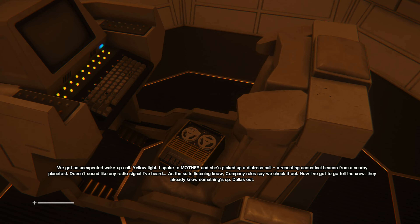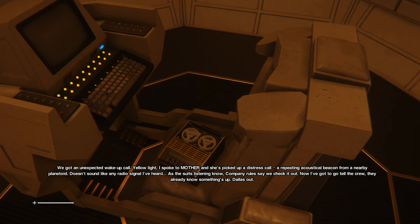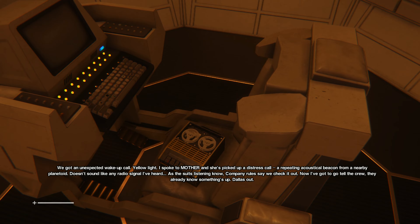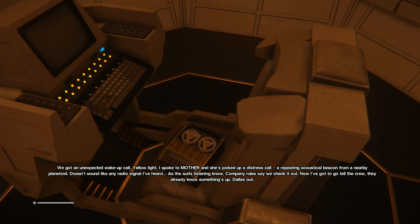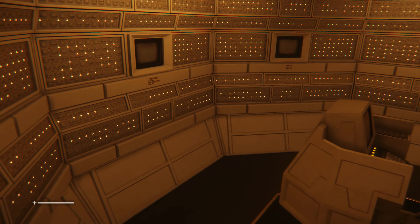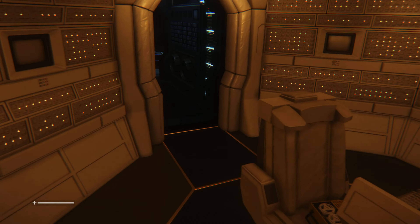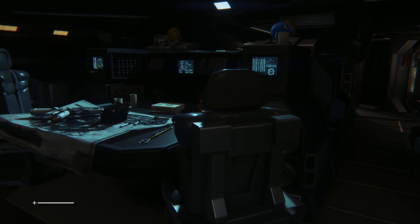There we go, we got an unexpected wake-up call — yellow light. Spoke to Mother and she's picked up a distress call, a repeating acoustical beacon from a nearby planetoid. Doesn't sound like any radio signal I've heard. As the suit's listing shows, company rules say we check it out — now I've got to go tell the crew. So you're getting these audio logs that you'd never heard in the first movie, kind of filling in some of the gaps for people who don't know what's going on.